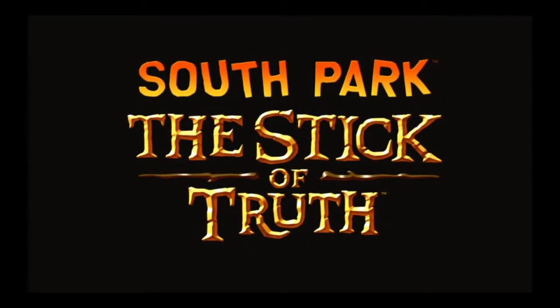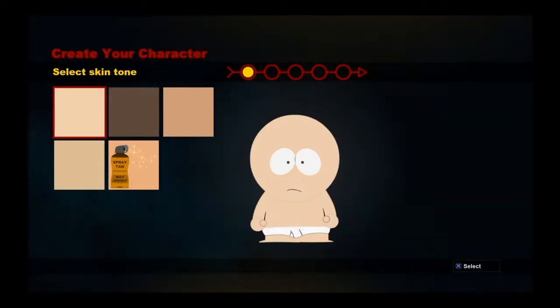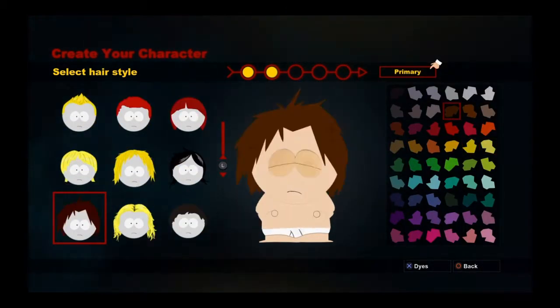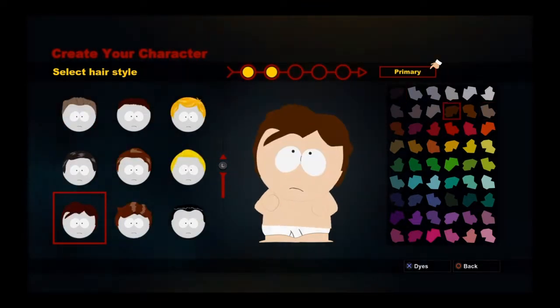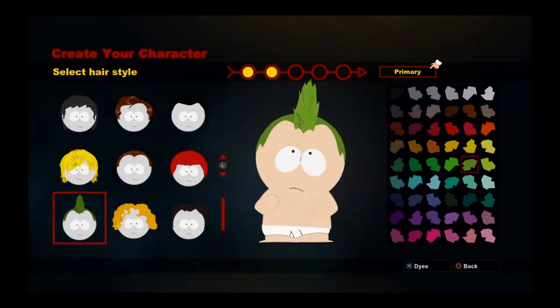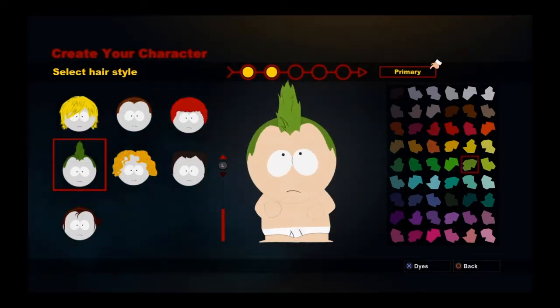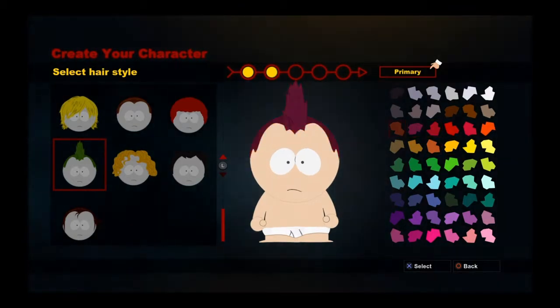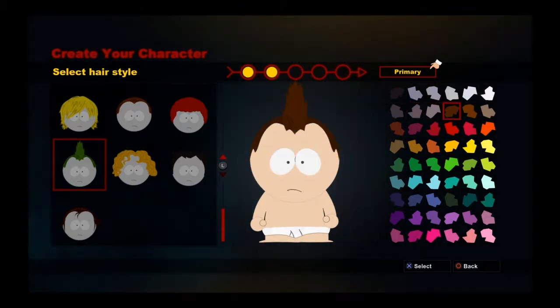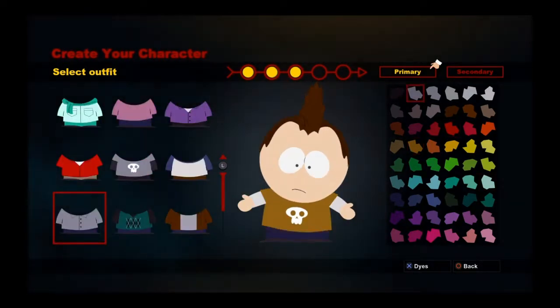South Park: The Stick of Truth — this is one of my favorite games I've ever played. Here's the character creation thing. You can create your own little character. Let's see what they have. It doesn't really look like they changed anything up, so I'm going to go with my usual hairstyle — the little mohawk — and change the color to dark brown, because that's my natural hair color. Let's go look at the outfits.